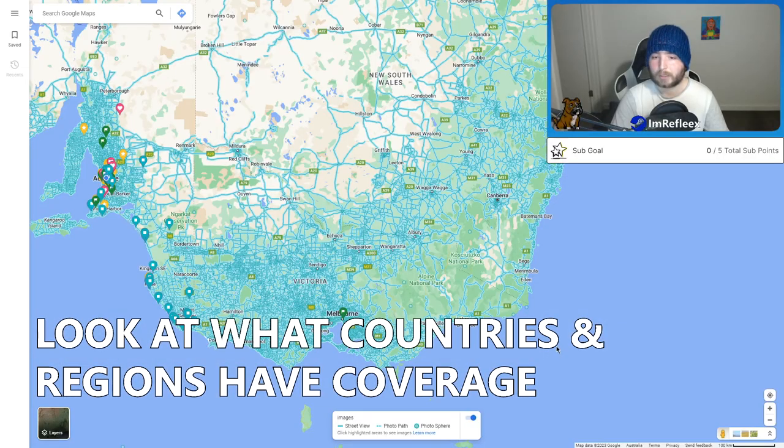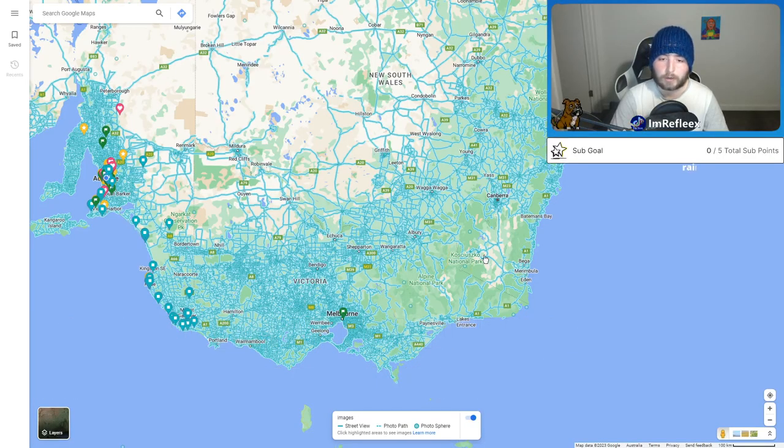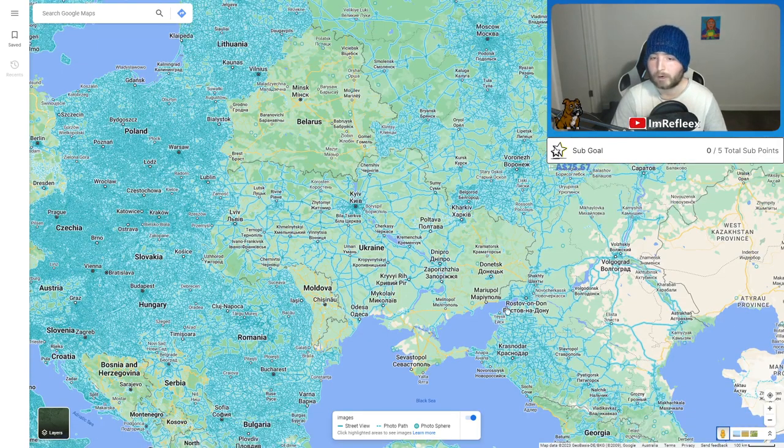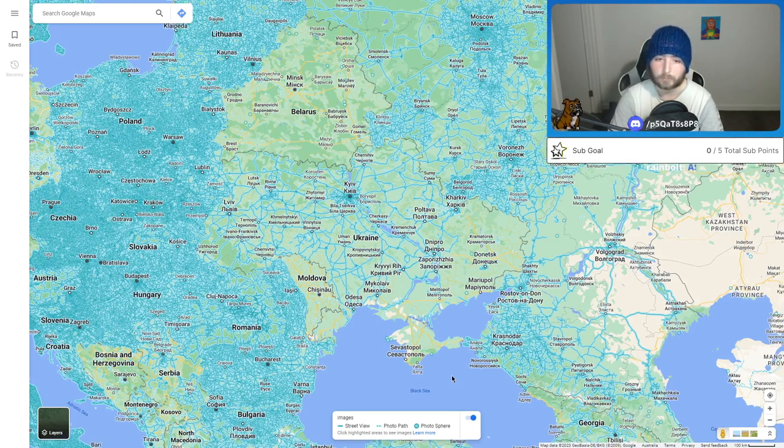First tip is going into Google Maps Street View, or even just Google Maps in general, and having a look at what areas actually have official coverage. In western Victoria and southern New South Wales you can see there's not a whole lot of coverage. It doesn't mean you won't get that, but it's just going to be less likely compared to the rest of the state and further up in New South Wales. Same with Ukraine in Donetsk, and places like Belarus, Moldova, and Bosnia — you're going to have a lot less coverage. So if you know you're in Ukraine, you're more likely going to be in one of the biggest cities or on the western side.